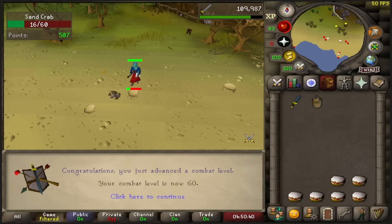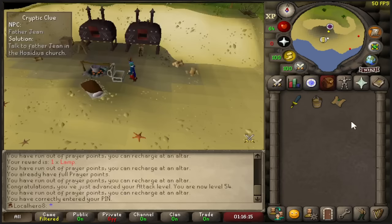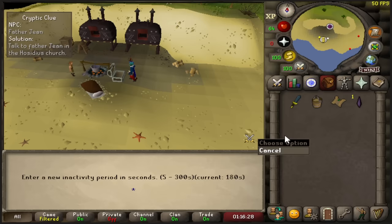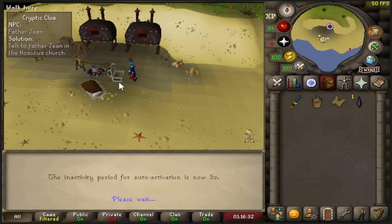New update came out. I don't have Ring of Life on this account, but we do have the Escape Crystal which now acts as a Ring of Life, and it protects from DC. Auto activation after a set period of time — yes, of course I want that. Great update, Jagex, finally. We'll put this to five seconds in case I DC. We need more crystals — only one. And plus you can wear this as a Ring of Life which will be in my ring slot. Really great stuff Jagex.